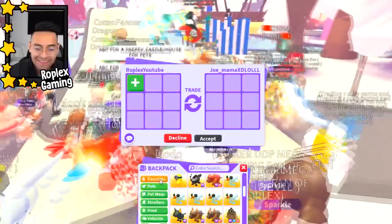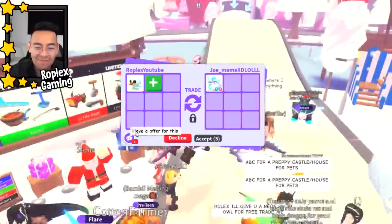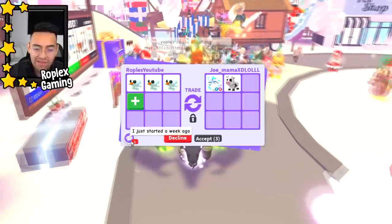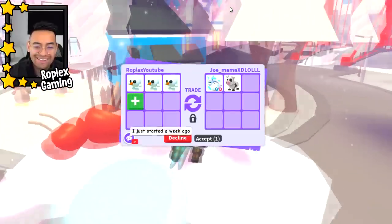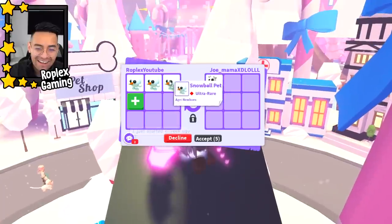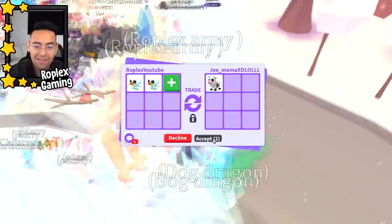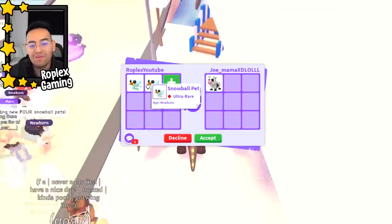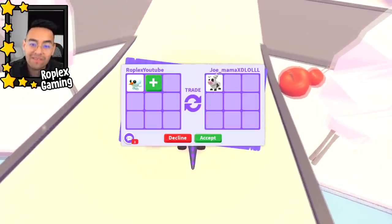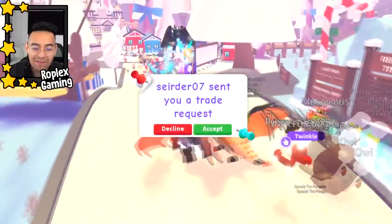Joe Mama is up next. He has an offer — three snowball pets. He says he just started a week ago. I feel like I remember his username from a while ago. I'll give him two snowball pets for the cow — let's see if he does it. I kind of don't want to do two. Cows are super expensive and very rare, but it's just a regular cow. If it was a neon or a mega I would put up a lot more.